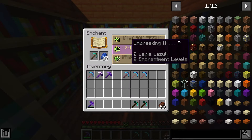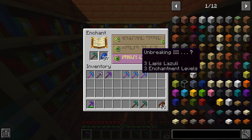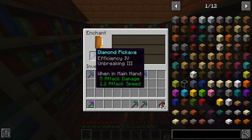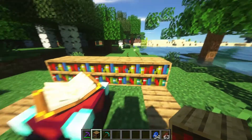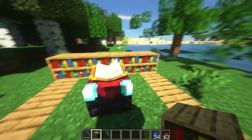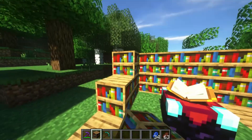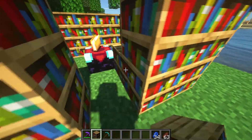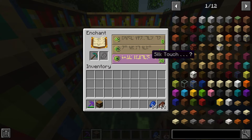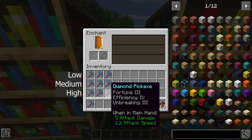You can also use your hard-earned XP to choose 1 out of 3 random enchants on one of your tools, weapons, armour, or books using the enchanting table. The more bookshelves that are placed around the table, the higher the enchantment level will be. The level caps out at 30, which provides stronger enchantments than lower level enchants. This is the layout required to max out the enchantment level — you place 30 bookshelves in this pattern around your enchanting table, and it will give you level 30 enchantments. Here you can see the different types of enchants you get by selecting different level enchants from the enchanting table.